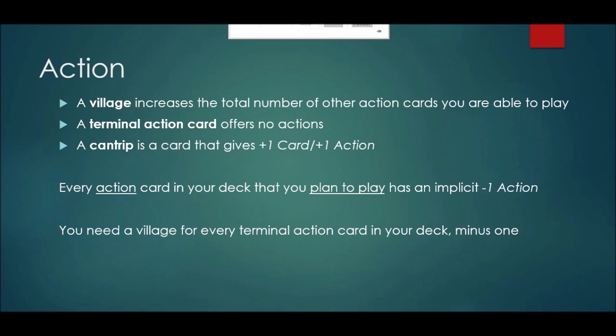And then thirdly, we have cantrips, which were already defined in the previous video. A cantrip is just a card that says plus one card, plus one action on it.